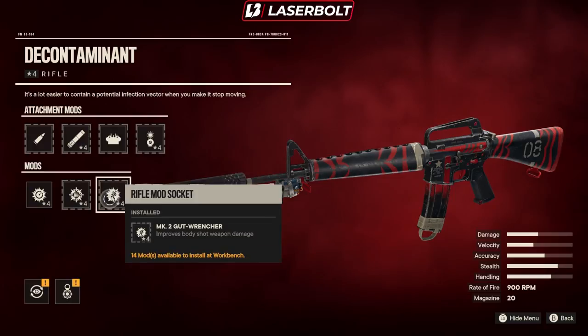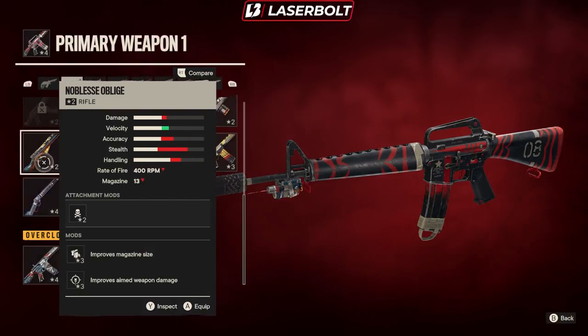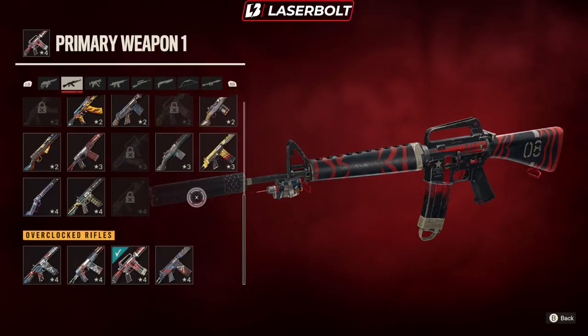On top of that, you still get one more additional mod, which is going to improve body shots of the weapon — this one you can go with whatever you want. You can definitely go into the workbench and customize this and put the armor-piercing rounds, which would make this weapon really deadly. I didn't want to include the armor-piercing rounds in the gameplay because I did want you guys to see how powerful the weapon was without them. If I slap the armor-piercing rounds on this weapon, it is a total monster — it just automatically wrecks.